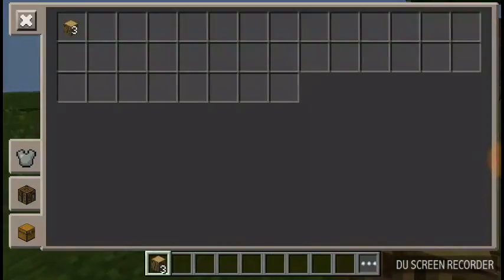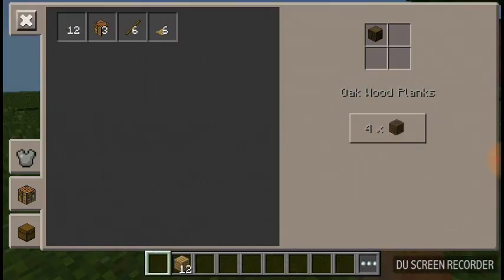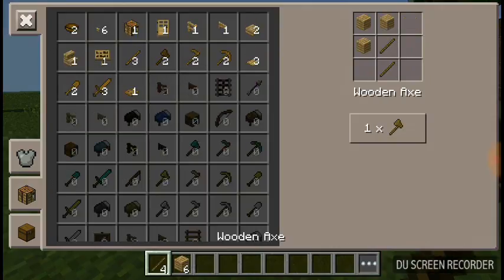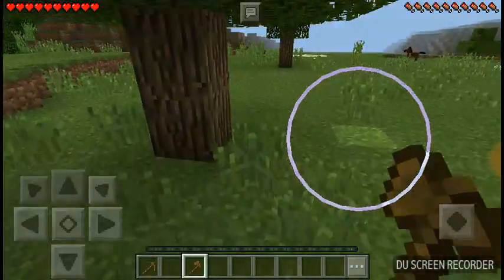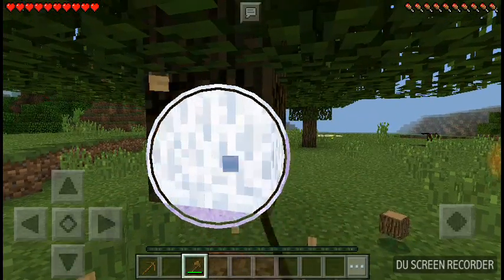Now let's make a crafting table. Here's our crafting table. Let's make a wooden axe. Now I can do it faster and easier.